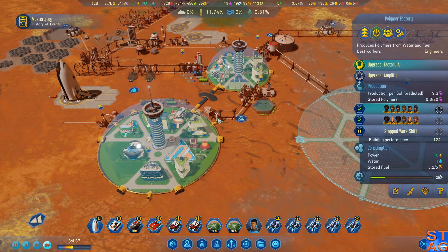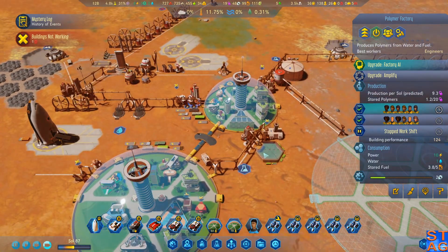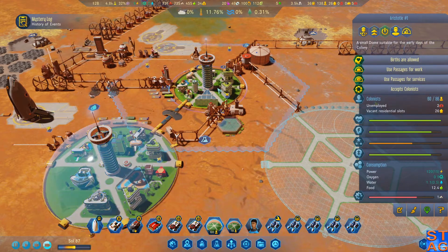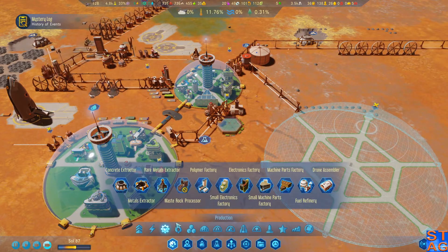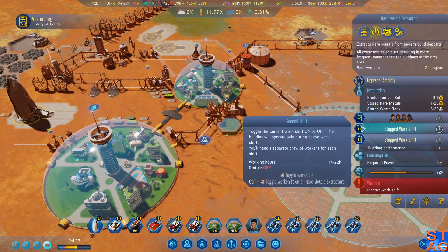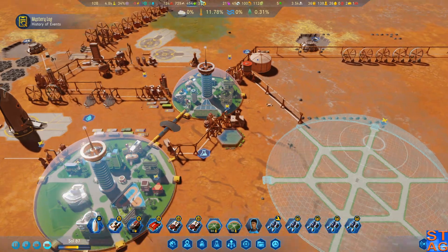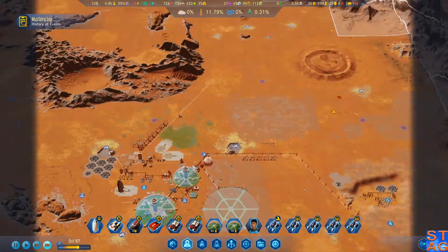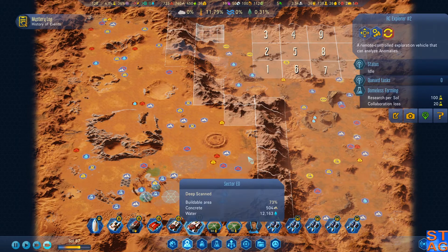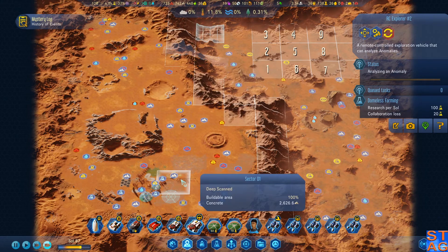I could put another polymer factory down, but this dome has three unemployed, two unemployed. We can actually put it right where it needs to be. Wait — is this running on one shift? Two shift! Look at that — solved the problem, didn't need to build another building. We're getting flat research now, so let's go ahead and scan the eye, and then we'll scan those two keys to get a little more flat research.